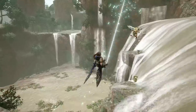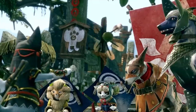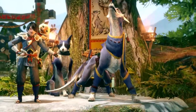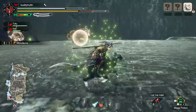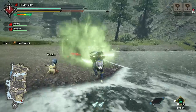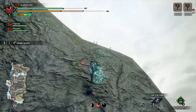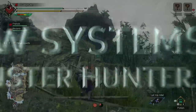Monster Hunter Rise is the next addition in the gargantuanly popular beast hunting series. We brave hunters have always gotten a little help from our animal pals, and in Rise we get even more — a rideable dog friend called a Palamute who adds mobility in the world and some flexibility in fights. There are tons of endemic species to gather, each with a huge impact on your hunt through buffs and blights. One of these new life forms, called the Wirebug, massively changes the way you move and fight. Here's a quick overview of new systems in Monster Hunter Rise.